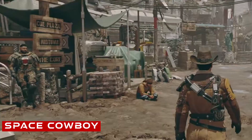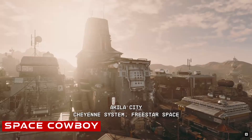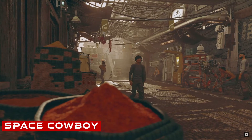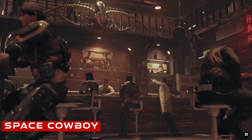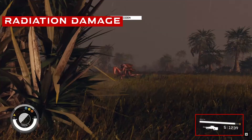Who is Coe? Is he a big deal in Freestar Space? We get a glimpse in Akiles City of a sign that says 'Coe Plaza,' and later Coe is nonchalantly standing next to the statue we saw there. We know companions all have unique quest lines — is Coe essentially Freestar royalty?